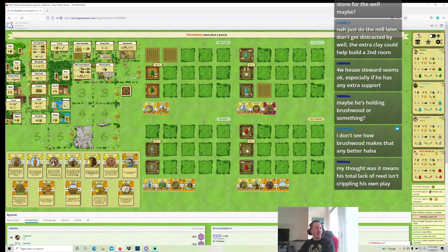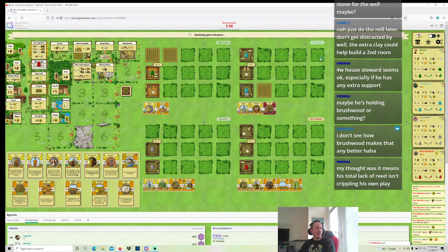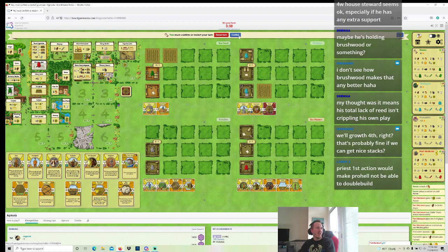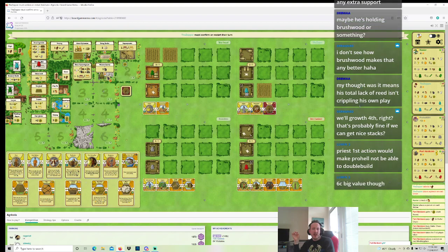Everybody can build rooms actually — the room queue is pretty nasty. If I'm the last to build this game, because Prohal builds here and Port Hardcore opens round five with build, I can just play Pastor at round five. If I can just play Pastor at round five, let's go for that. Prohal's going to start playing to six Wood because Teal didn't take the Wood — Teal took Clay. If growth flips, Prohal might just grow and leave the six Wood.